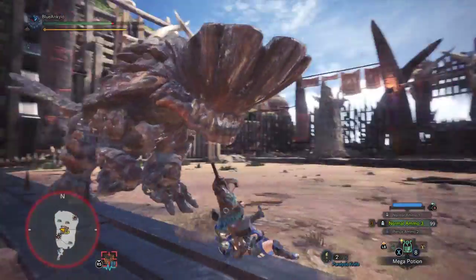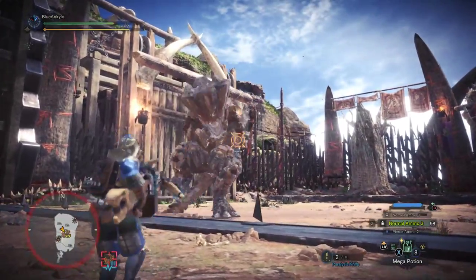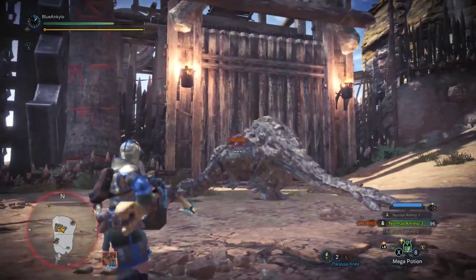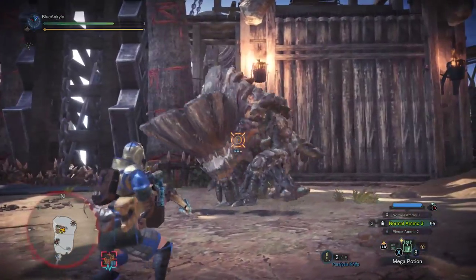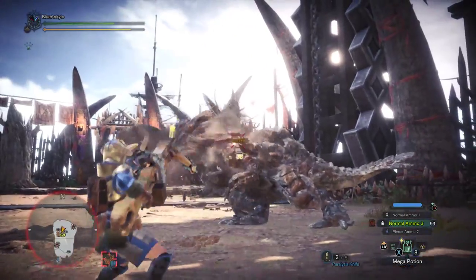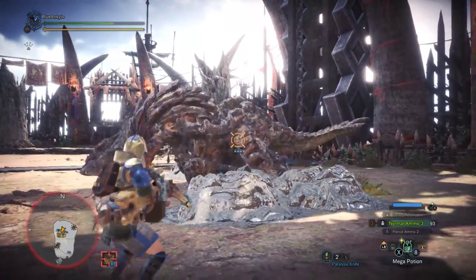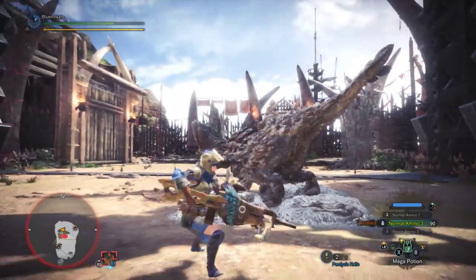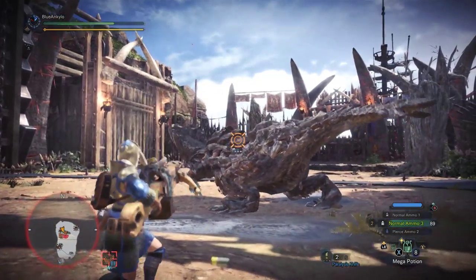Pierce might not work great when you're 1v1 because he always runs up to you, so I can't get max damage because he's too close. Let's try some normal ammo here. It's just one shot — big reload. Not that impressive damage, I gotta say. If you hit a weak point you get more damage — his face and his fancy ridge on his head definitely resists damage more.